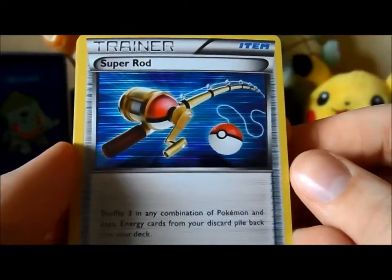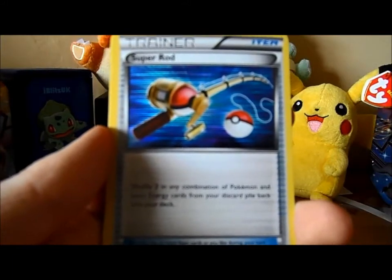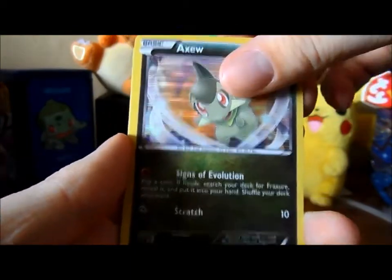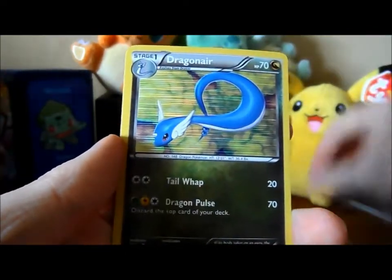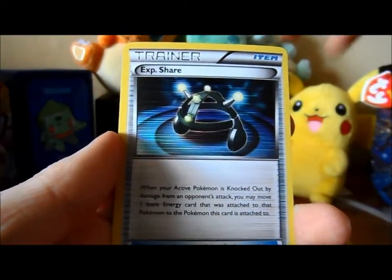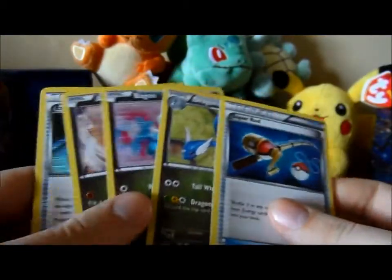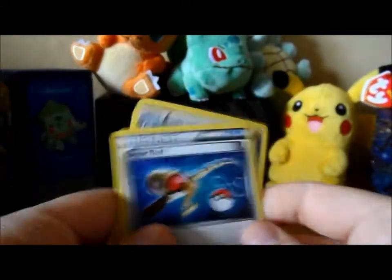First off is a Super Rod, then Axew — I think that's actually one I needed. Bagon — I needed that as well, I'm pretty sure. Dragonair, the other design that I needed, that's good. XP Share — nice. I forget there's five cards in a pack. All holographic. I think I've got three cards that I needed there, so that's nice.